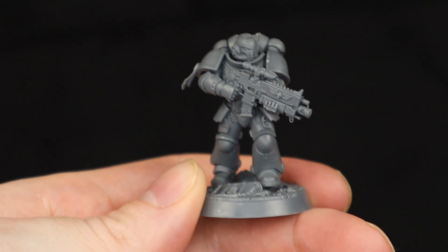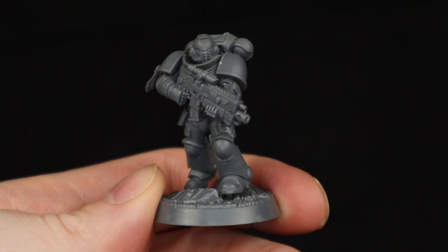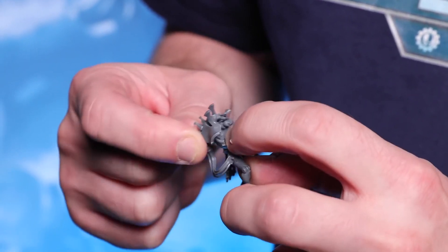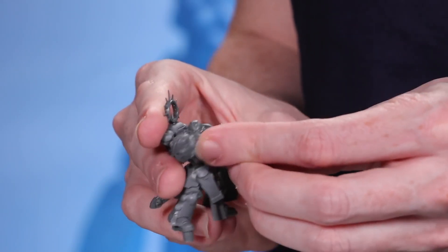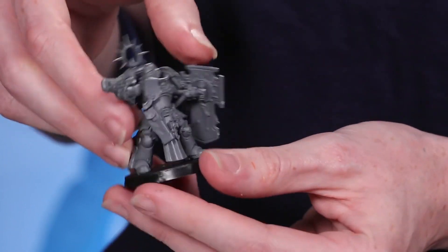In this video, I will be coming up with the color scheme and basic design for my own unique chapter using this free demo model I got from the Games Workshop store as the base for my rough draft, which is about as far as I plan to go in this video. This is a hobby and it should be fun, so how about I base my successor chapter's color scheme on something that's about as far from the grim darkness of the future as possible.